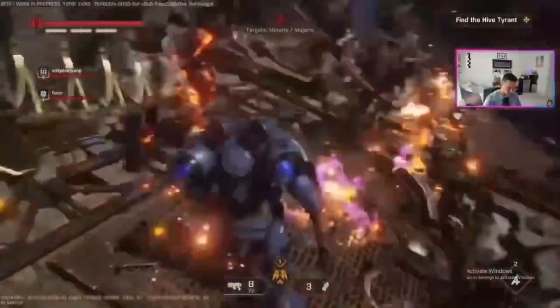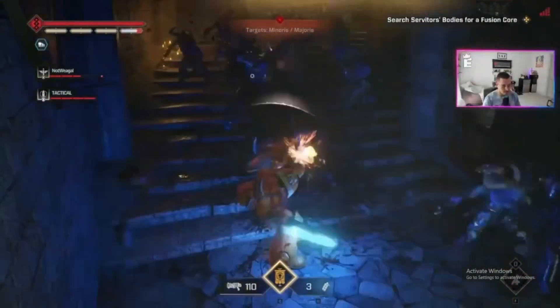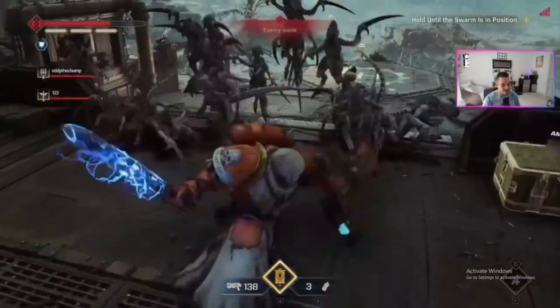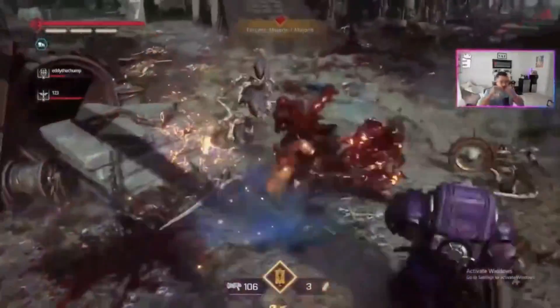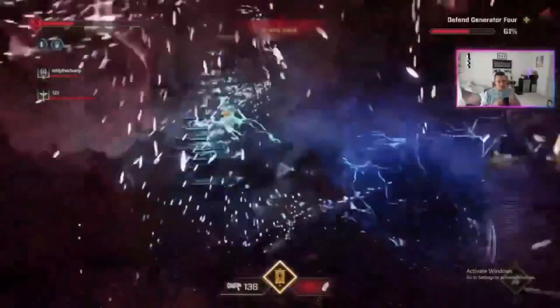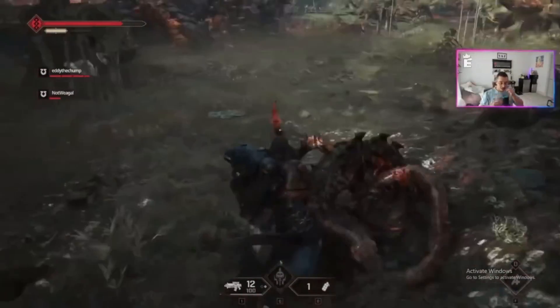The pros include the gameplay being really good - exceptionally good. I'd consider the moment-to-moment combat in Space Marine 2 to be like a 10 out of 10. Just the whole process of mowing through hordes of Tyranids and Chaos Marines - they knocked it out of the park. You're constantly surrounded by an insane number of enemies, timing your parries and dodges to get perfect counters while keeping an eye out for interrupts, dodging sniper fire, and aiding teammates. Coupled with the over-the-top finishers, it all has a real nice flow.